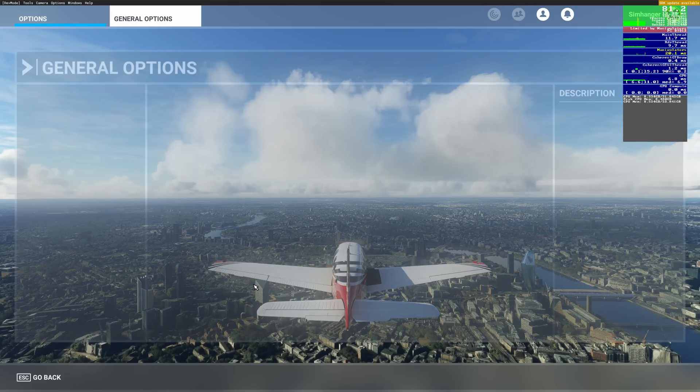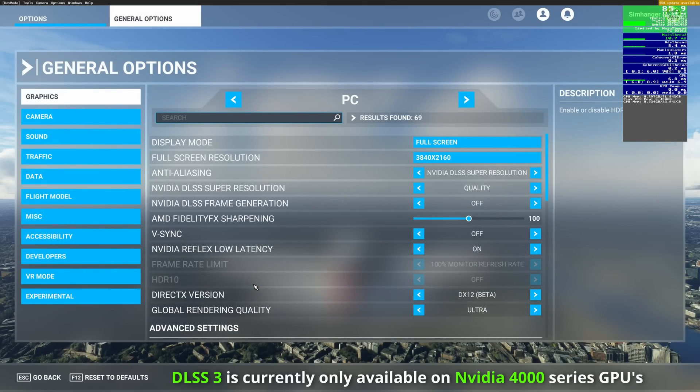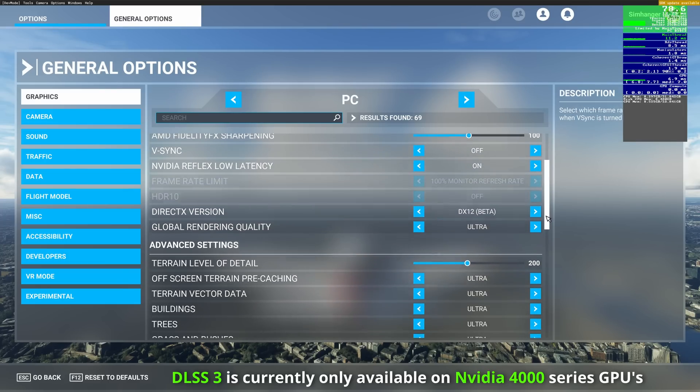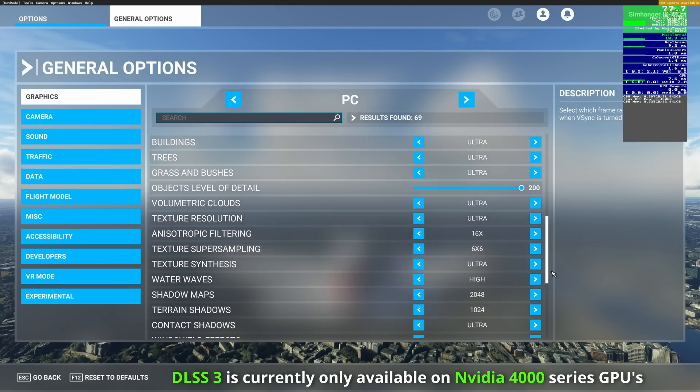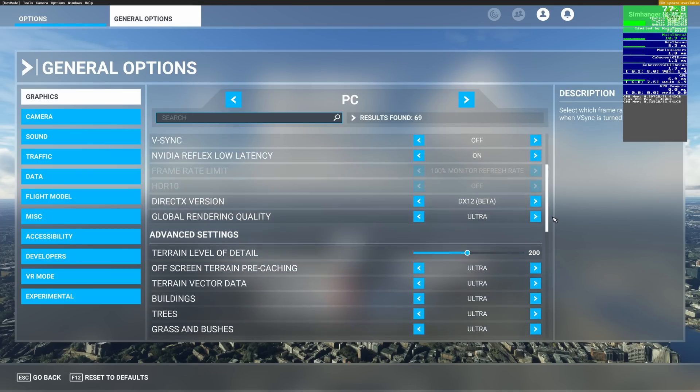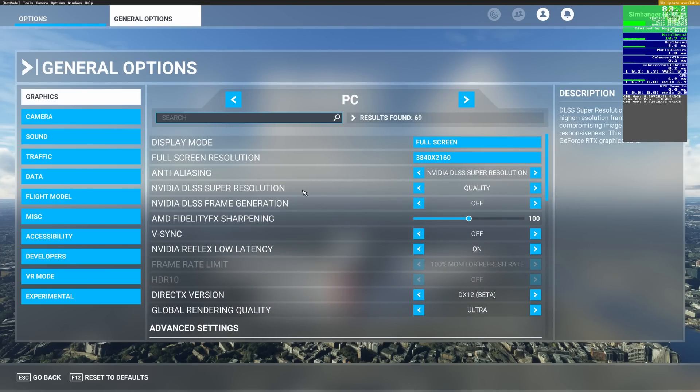We're done with the 3090 for now. Let's turn on DLSS 3. Under General Options, choose the Graphics tab. I've set Global Rendering Quality to Ultra for all tests, and the remaining settings are defaults. To enable DLSS 3, you need Hardware Accelerated Graphics Scheduling on and DX12. Then select NVIDIA DLSS Frame Generation and click it to on. We're now in DLSS 3 mode.